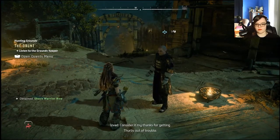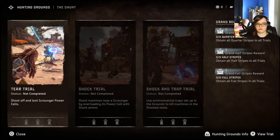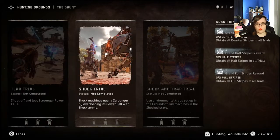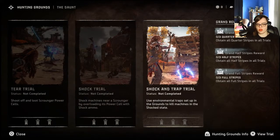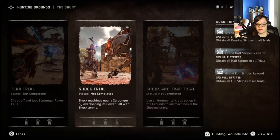Shock warrior bow — I have one. All Kharja soldiers know that the sun sets on the unprepared. These grounds have long readied their hunters to face the fierce machines prowling the western mountains. From shooting off machine parts to using shock ammo and weapons efficiently, the trials here will bestow lessons vital to surviving in the Forbidden West. So if this is like the last game, you have a very specific objective to meet and you have to do it within a certain time frame to get blazing suns or whatever. Okay, so we have a tear trial, we have a shock trial, and we have a shock and trap trial.